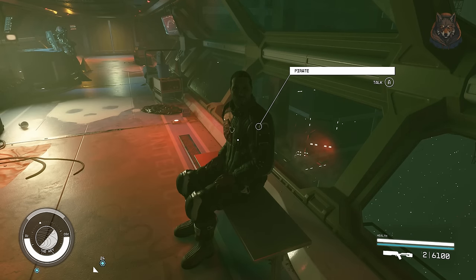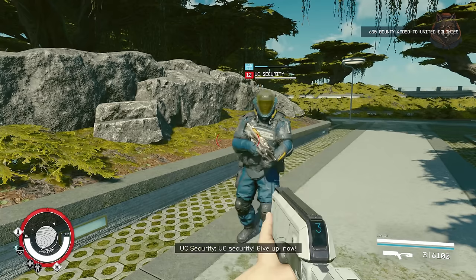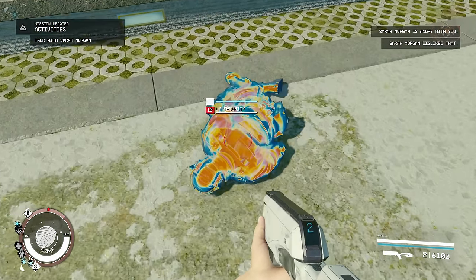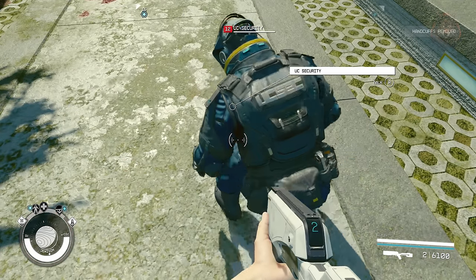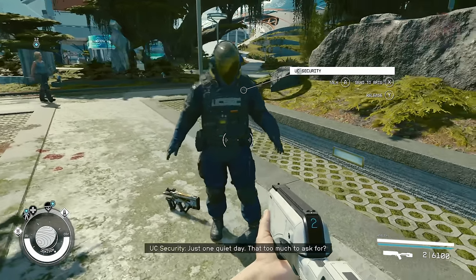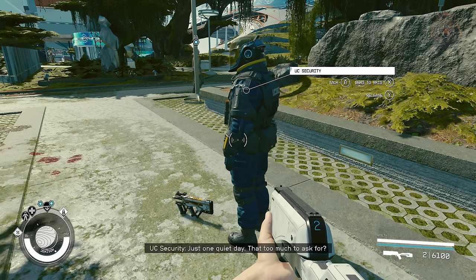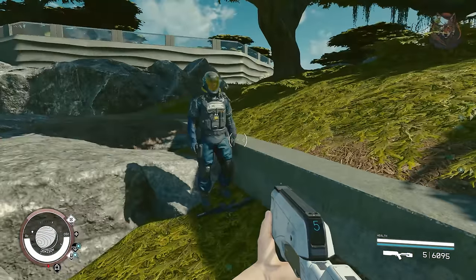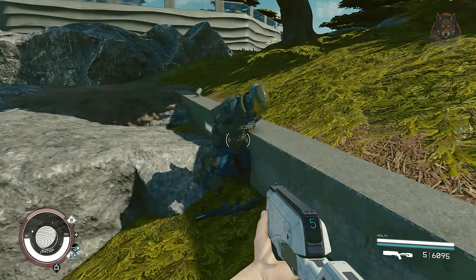Talk to the pirate and an option will pop up to sell the NPCs for credits, even if you don't get too many per person. It's a super cool mod that allows you to play as a slaver. I'd also like to see an option to hand in enemy NPCs like pirates or spacers to security forces as a bounty rather than selling humans — hopefully that will be added in future. Either way it's a very interesting mod and I really enjoyed testing it out.